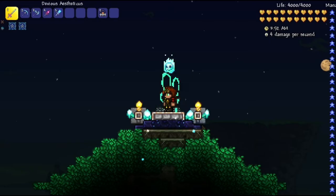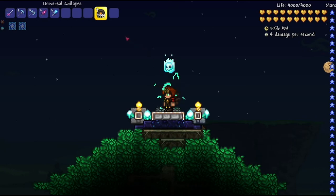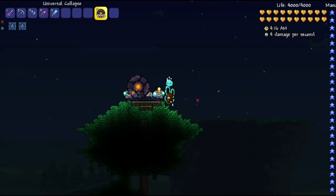And number one — this little item here called Universal Collapse. Now this thing is deadly. It comes with Fargo's Soul mod. If you are playing on 1.3.5, you can enjoy this one if you're sick of your world. Basically, just place it down and watch it grow.